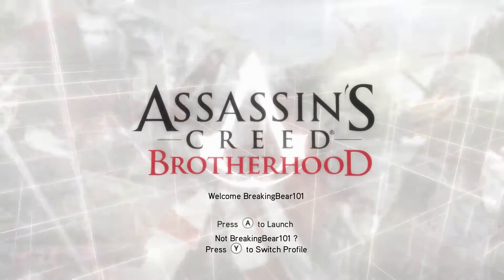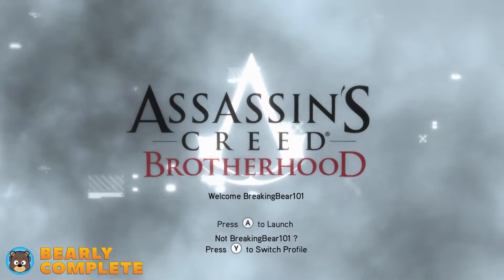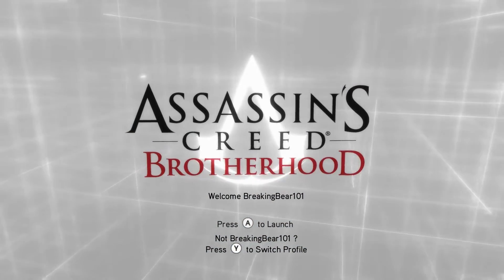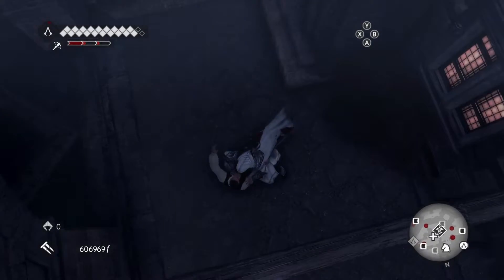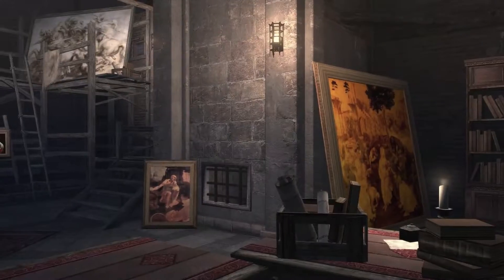Hey everybody, welcome to this video guide for Assassin's Creed Brotherhood Remastered on the Xbox Series X. Today we're completing Memory 7 in the Da Vinci Disappearance and getting 100% synchronization on it. To do so, you need to make sure that you discover the location of the catacomb in under 5 minutes. This is just the puzzle memory — it's a lot of finding things, so this is going to be a quick one. Let's get started.